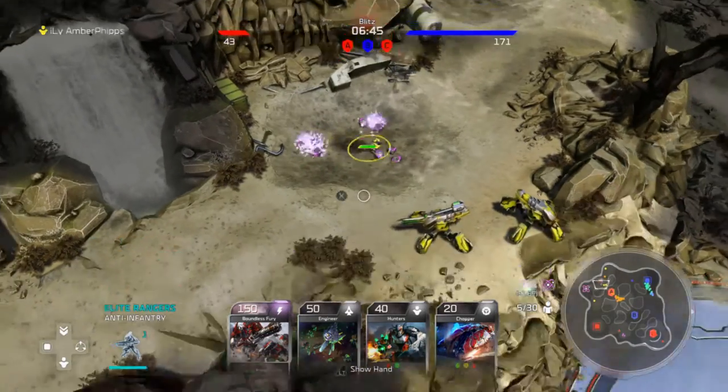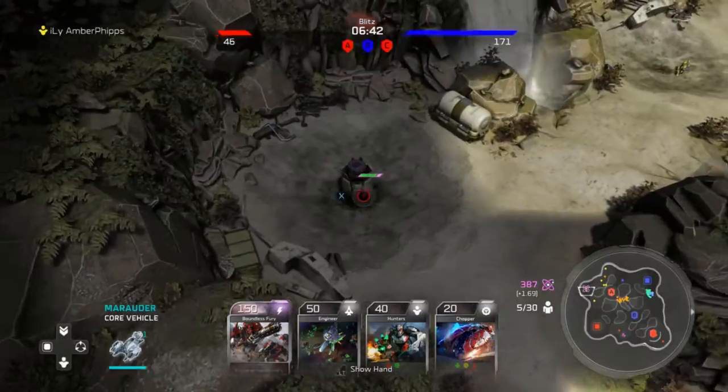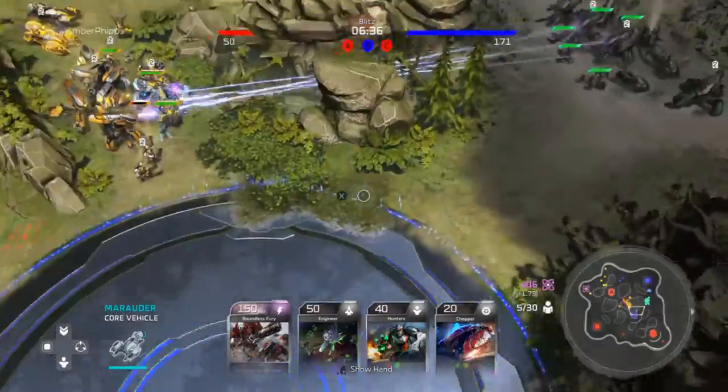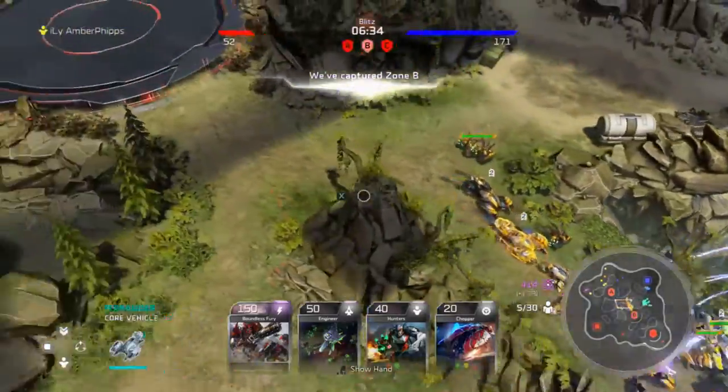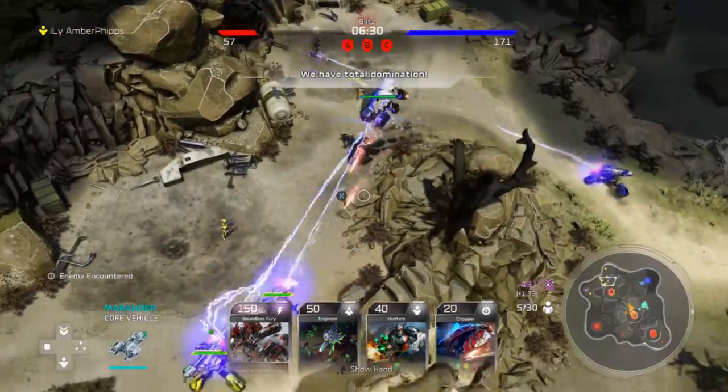It delays it a little bit to let the person who actually destroyed it get the energy, which is good in theory but not really great overall. Here we move on to B just to get the triple cap — they don't have much left and I should hold off up top. You can see a small push coming with a Blisterback and a Locust, but a Blisterback is not enough.